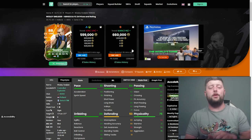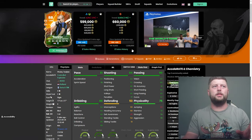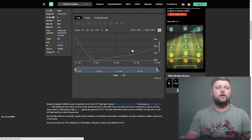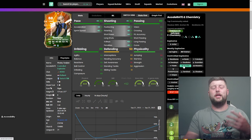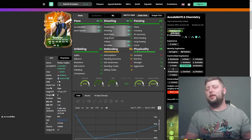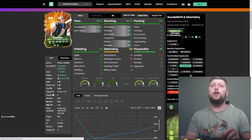It depends on how your formation sits. He's going to be perfect as a CAM - I don't think pushing him to striker is really going to work. As a box-to-box CM defensively he's not going to offer much, he'll just put himself in the way. For chemistry style, if you're going for the CAM role it's got to be a Hunter - you've got the dribbling and passing, you need the pace and shooting. Shadow is an option purely for pace, but Hunter is the way.